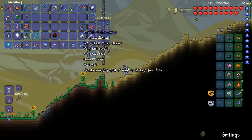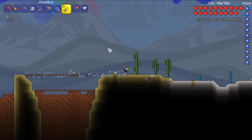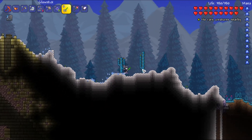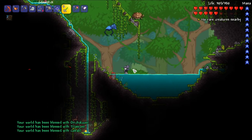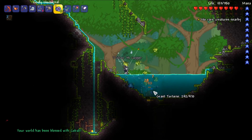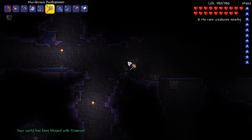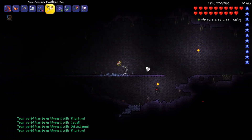Breaking demon altars is probably the first thing you should do in hard mode, or one of the first things at least. Looks like we have the Hallow pretty close to the hometown, which I like — I definitely prefer the Hallow over the corruption as most people do. There we go, our first demon altars broke, adding ore to the world. The yo-yo still works pretty efficiently in hard mode — not too bad.